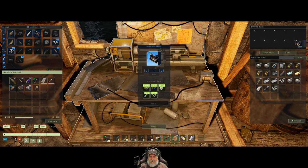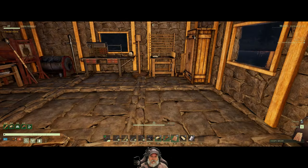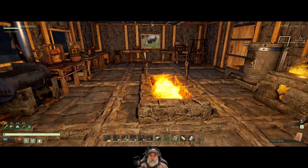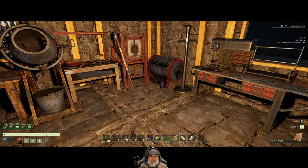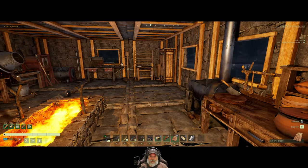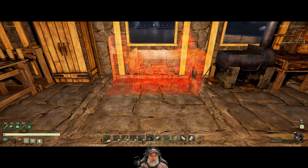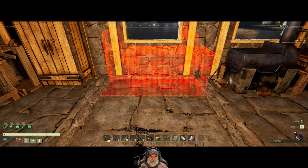That was a bit of a grind to get to, but we finally made it. This opens up tier four for us. Let's put the fabricator down. I'm planning on putting the kitchen stuff here — the stove and all of that. I'm going to have a second floor so ultimately we'll have room for everything, but for now we'll put it here and move stuff around later as we continue to expand.